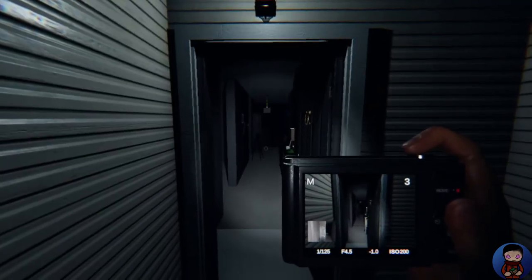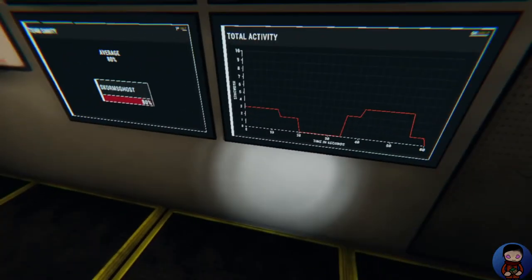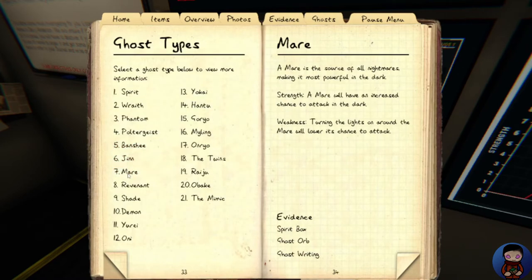I have to keep pressing F — I'm used to pressing E. Can you write in the book? Please write in the book, give me some evidence. Oh — oh man. It wasn't hunting; it was just scaring me. Going dark: aMare will have an increased chance to attack in the dark. Weakness: turning on lights around the Mare will lower its chance to attack.